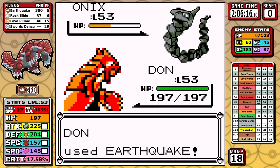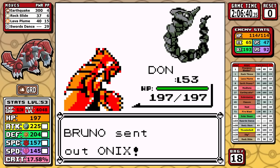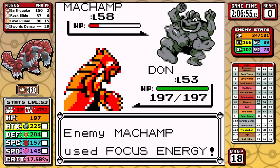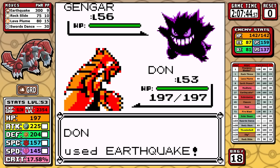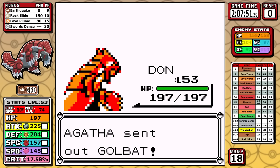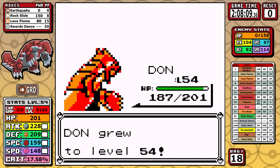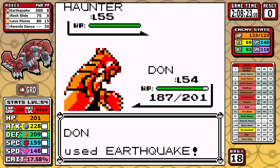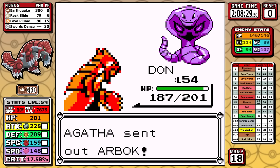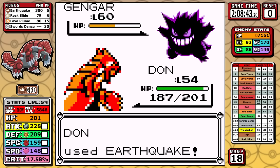We can answer that question by looking at Bruno — no setup required, just go straight Earthquake. That's it. It's Bruno. We can move on. And I'm really thankful this week that Agatha is about as easy as Bruno. I do outspeed everything and Earthquake can one-shot everything. The only thing to note is that Golbat has about a 50-50 chance of surviving a Rock Slide and could use Haze or something detrimental, but here it just gets a Wing Attack in and that's it. A very easy fight — perhaps easier than Bruno, which I love to see since Agatha is usually such a menace, especially on weaker runs.